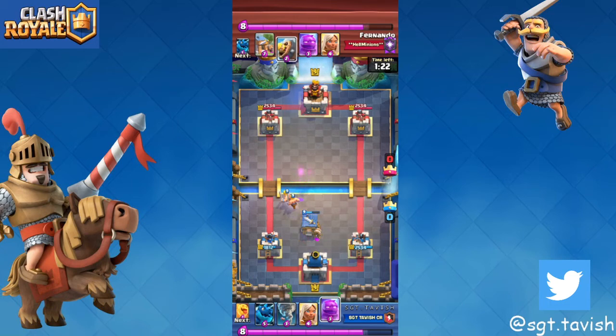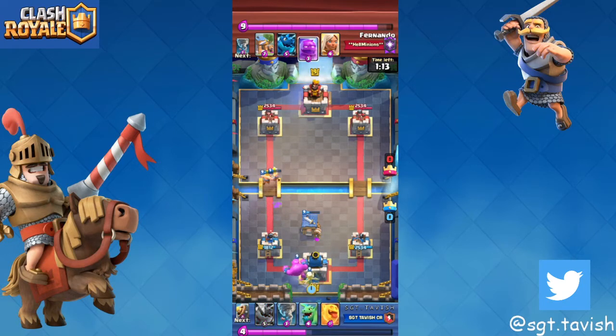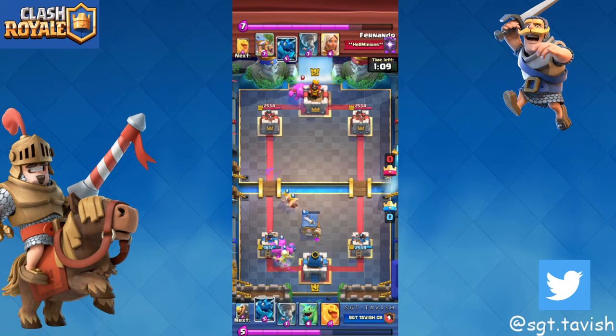Right here I knew I was up in elixir. He went in with a barbarian barrel and I was up on elixir, so I go with the e-golem at the back. You want to e-golem when you have an elixir advantage. This guy goes in with e-golem at the back knowing he was on a deficit — he should have just cycled to battle healer and tried to cycle to two battle healers.